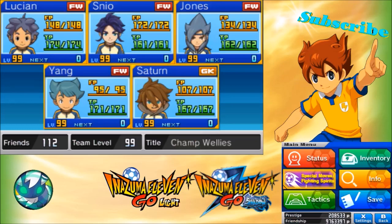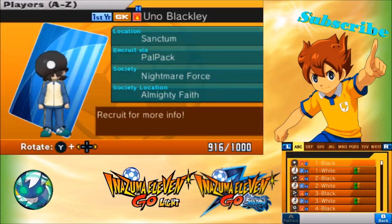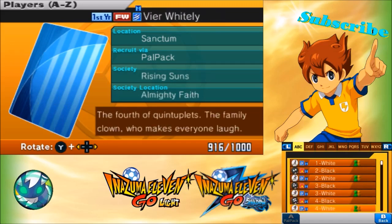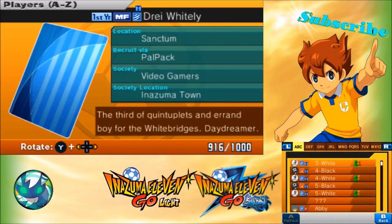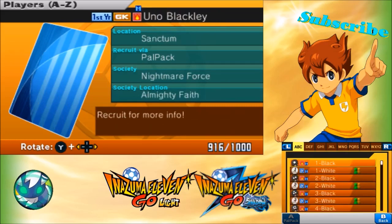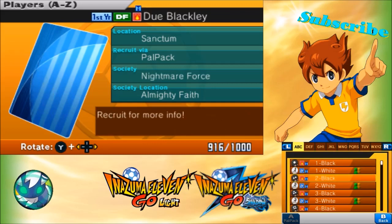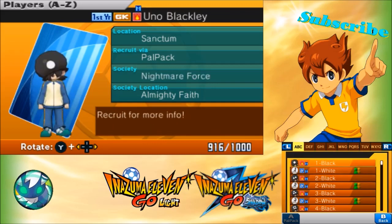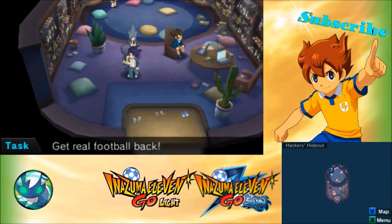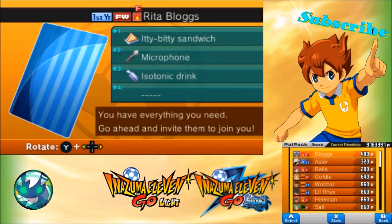So what you have to do is go to your player binder, because there are a couple of people here. If you see these people — one, two, three, four, black and white — you have to scout them. That's the basic thing. So what you have to do is battle them at Sanctum, then you can scout one over here at this place.